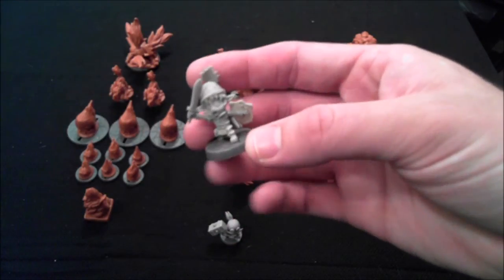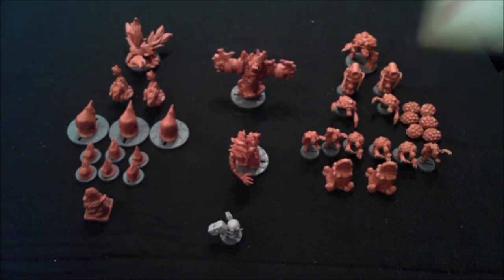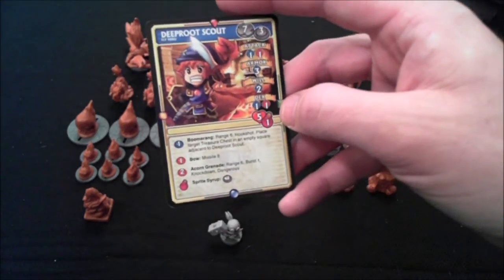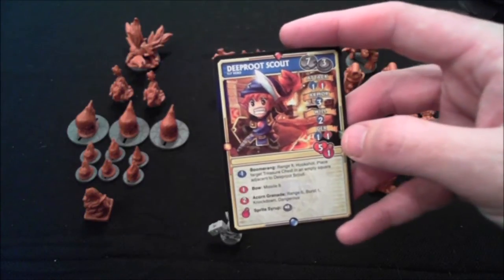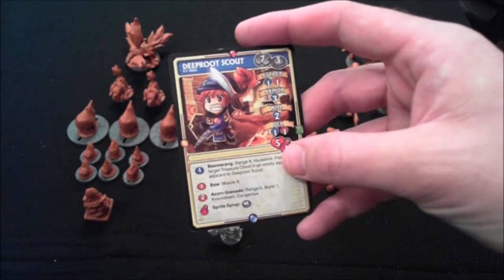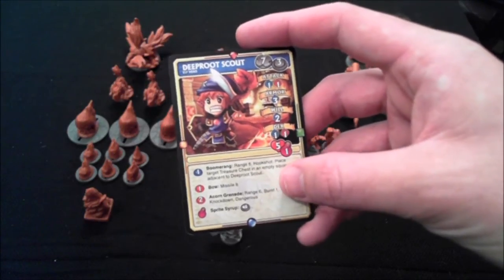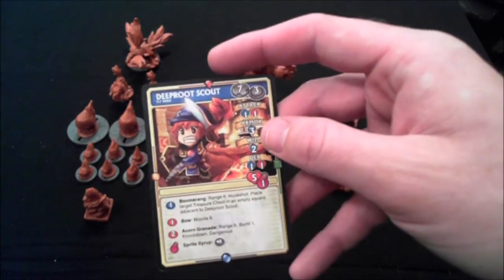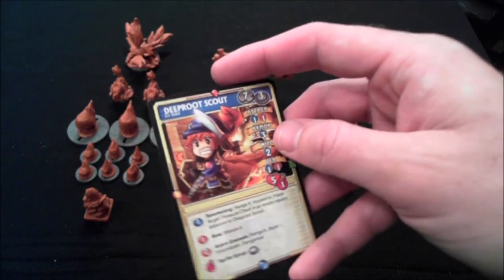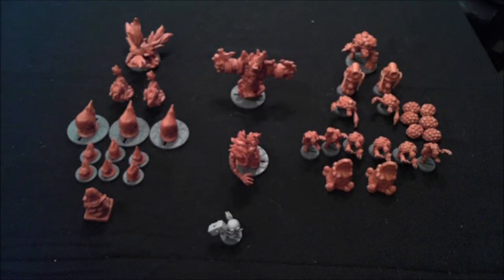Then we have a character who is clearly an homage to Link, and that is the Deep Root Scout. Here's his character card. He has abilities like Boomerang and Hookshot — so yeah, they're not even trying to hide the fact that he's an homage to Link. But bow, acorn grenade, sprite syrup — I hear you have to grind up a fairy to make the sprite syrup, it's very horrifying. He's a pretty well-balanced character with some really cool art and really cool miniature.